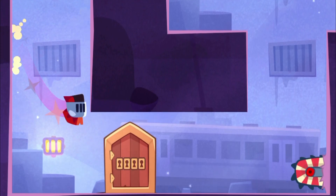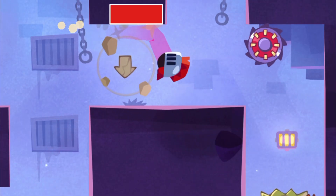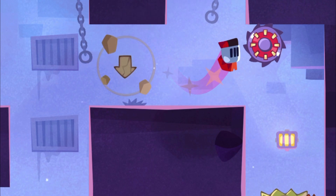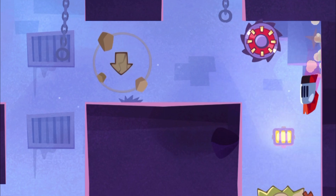And just do everything again: high jump, short delay, walk, drop down, do the sword jump. Yeah, I love that bit. And then you just jump up like that.